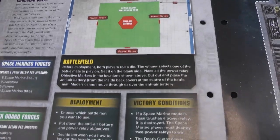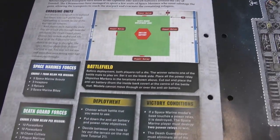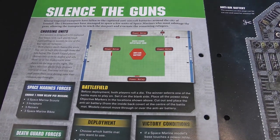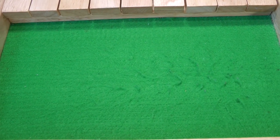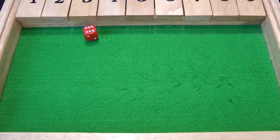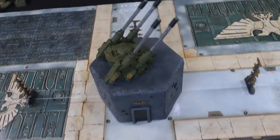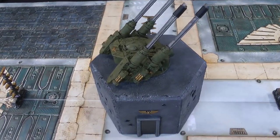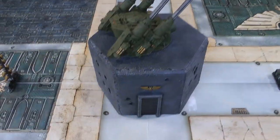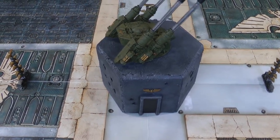Now we're getting to the first game. We roll off for which map to use, then show the terrain setup, Death Guard deployment and Space Marine unit selection. I've rolled a six, so I decide — and I've chosen the city map to play our first game on. This is the bespoke terrain piece Mike has come up with: a bunker with a Hydra Anti-Aircraft Tower on top of it, the exact same footprint as the hexagonal terrain piece. In the game you just can't move over it or see through it.